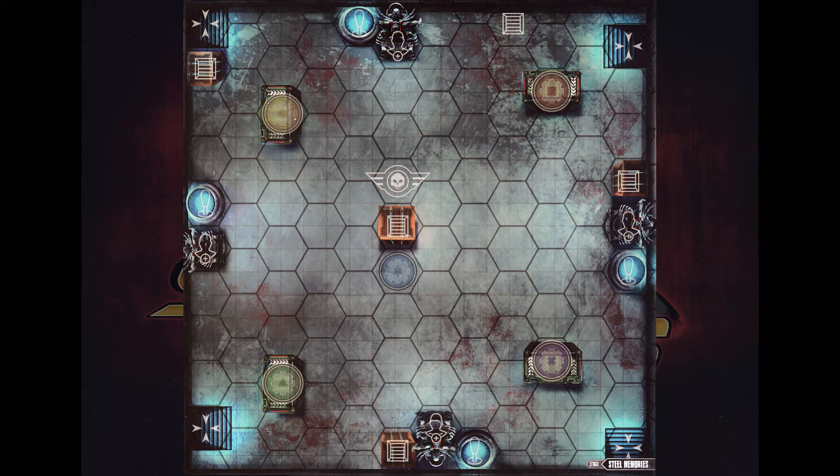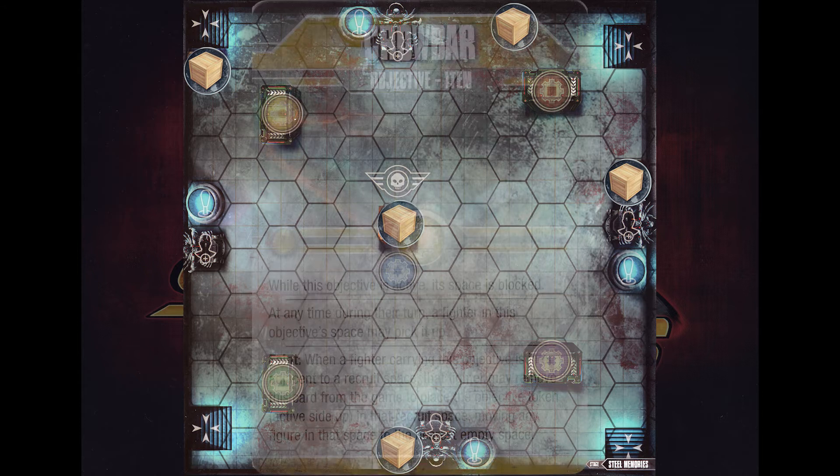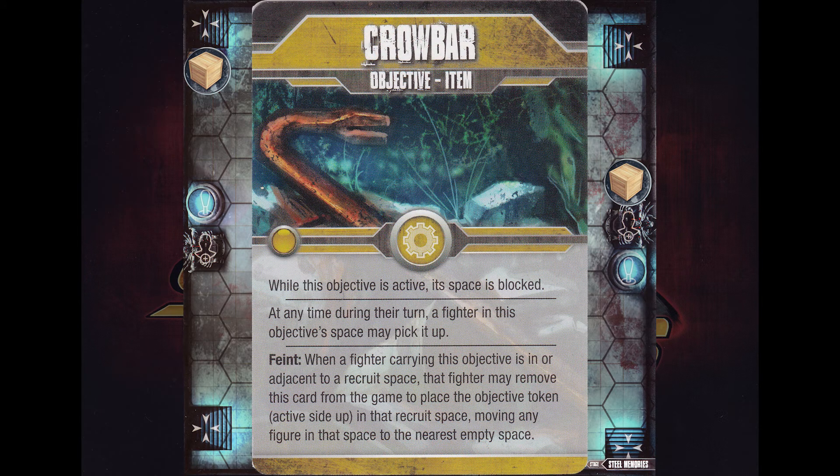Let's take a quick look at how to set up the board. First thing you should do is set up the tokens on the board, starting with the loot tokens. Then go through the deck and see if you can find an objective card that will give you an indication as to whether they should be active or inactive at the start of the round. These cards don't say that they're present at the start of the round, so they just don't appear on the board yet.